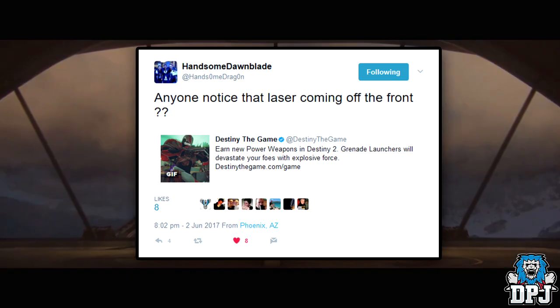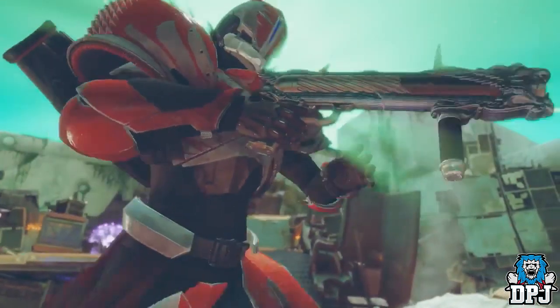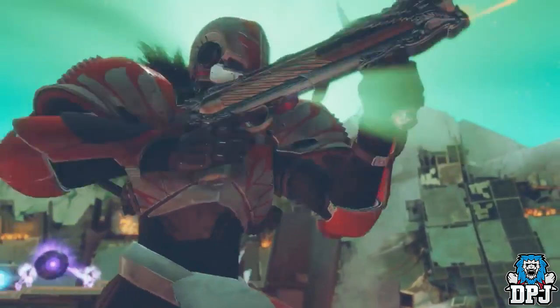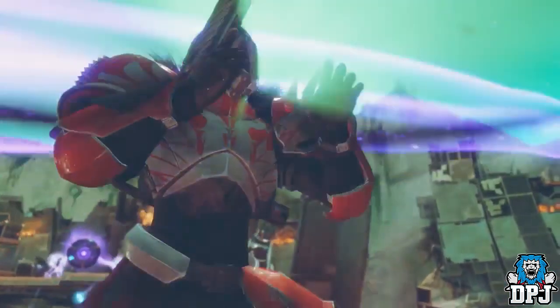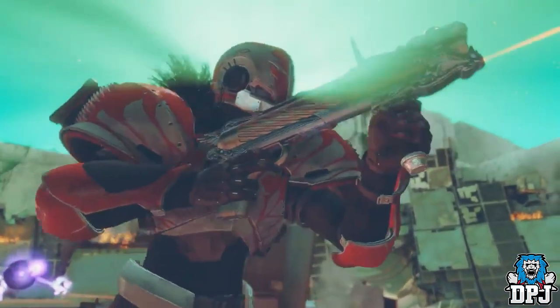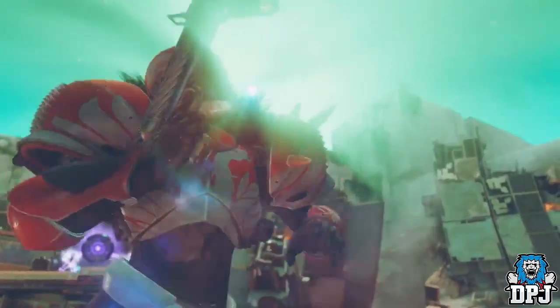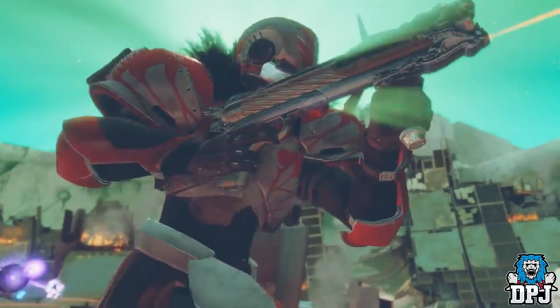He noticed something very interesting — in a clip Bungie shared via Twitter, a clip we've seen before, we see a guardian running with what's arguably an exotic grenade launcher. What's interesting is notice what's beaming off the front: it's a laser, i.e. a laser sight, which could improve hipfire — making sense as a mod you'd apply to a grenade launcher.